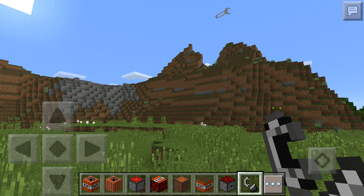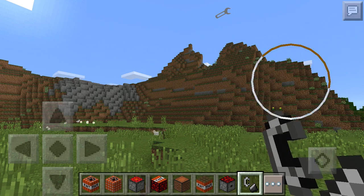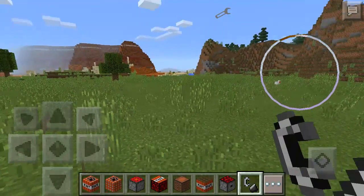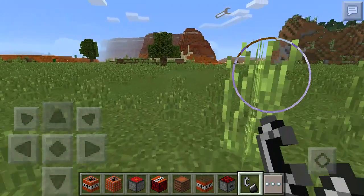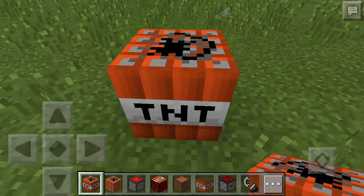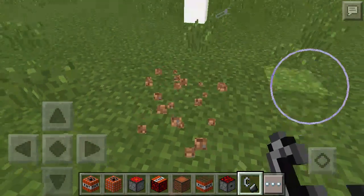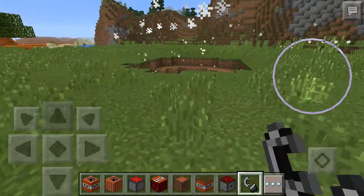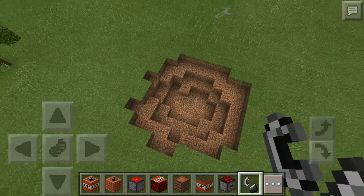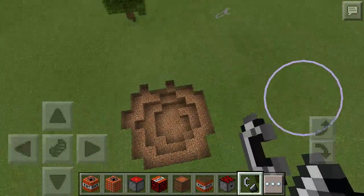Hey guys, the White Obsidian back here today and we will be doing the Mo TNT mod. This is regular TNT, just to give you a look at what regular TNT is — regular explosion. A little glitch there, but this is a mod and it has to be worked on with Block Launcher.